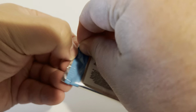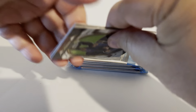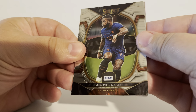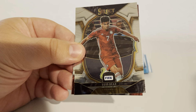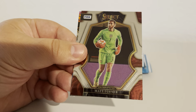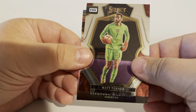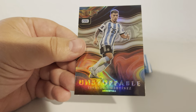Pack number two. Memphis Depay, Luis Diaz, Matt Turner — goalkeeper for the U.S. — Unstoppable. Lissandro Martinez on the Unstoppable.